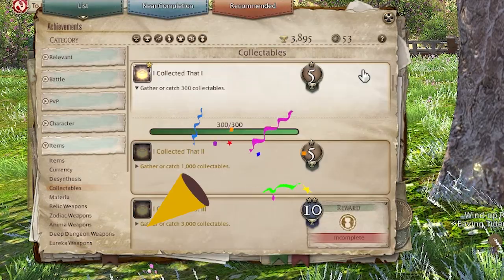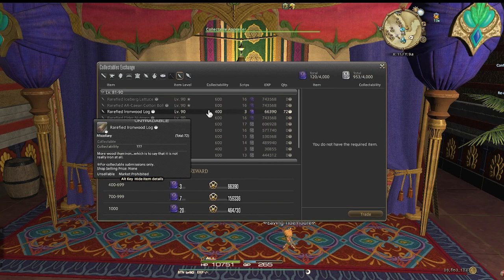With a bit of determination, I completed the achievement. I now head back to Rowena's House of Splendors to turn in my collectibles.